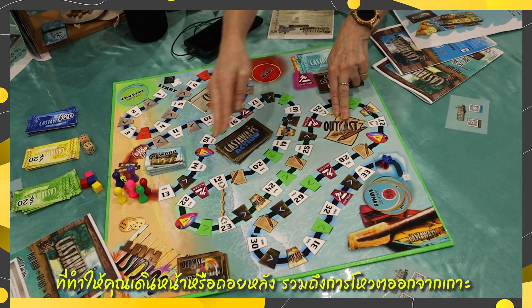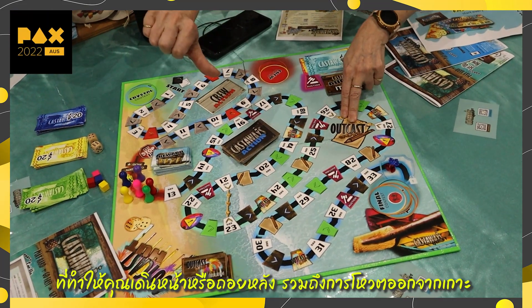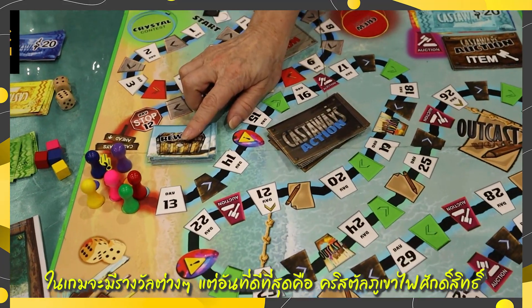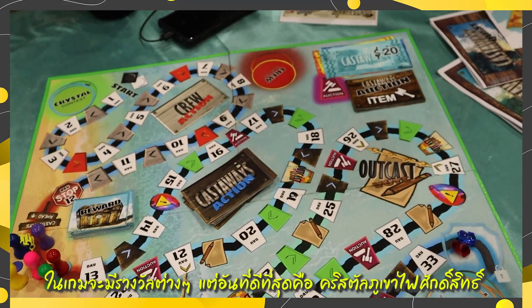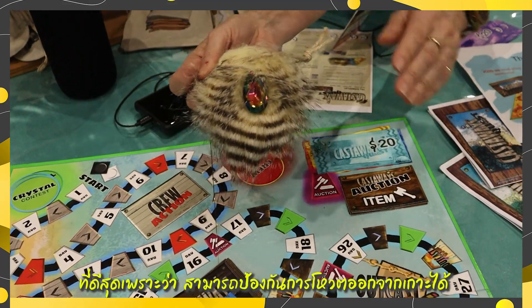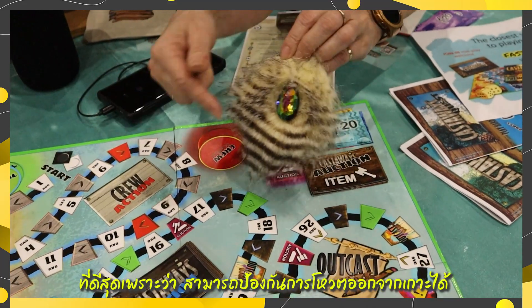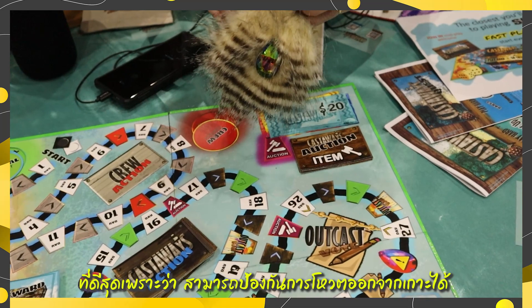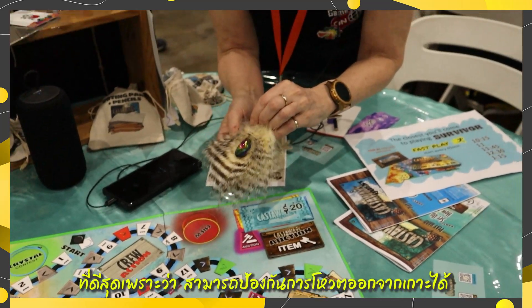You can get voted out to the Outcast Hut — that's not so great. You can earn rewards along the way, but your best reward of all is the Volcano God Sacred Crystal. That's the most powerful piece in the game. You can't be voted to the Outcast Hut if you've got one of these, and it's really powerful — you'll get to the end much quicker.